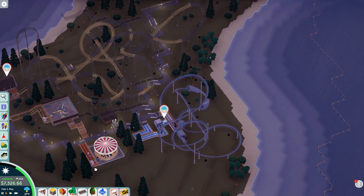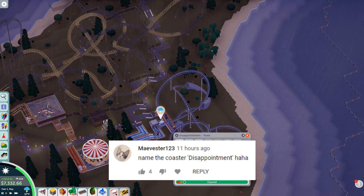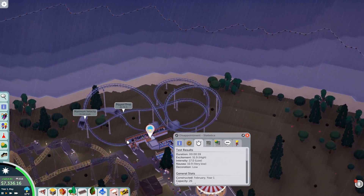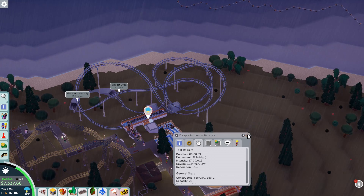The name for the coaster we built last video is now... Disappointment! Why? Because it's the definition of the word. The excitement's at a high of 51.9. The last one of these I made was 70-something. So yeah, big disappointment.